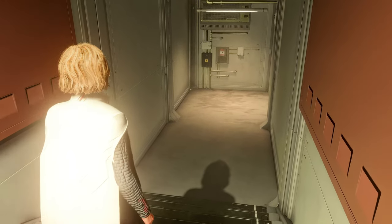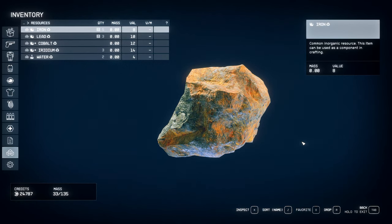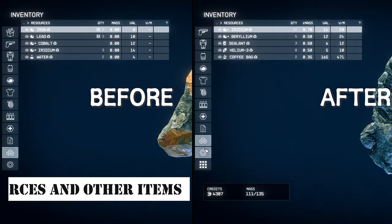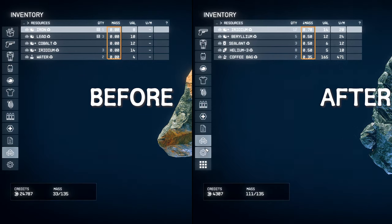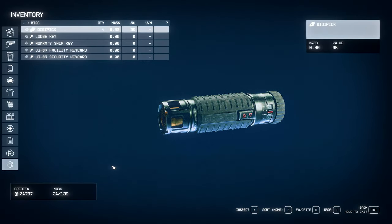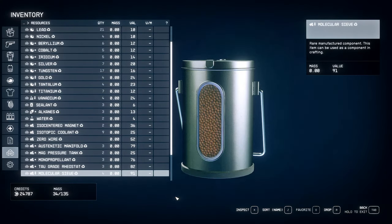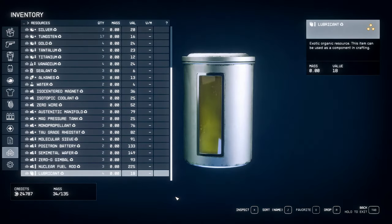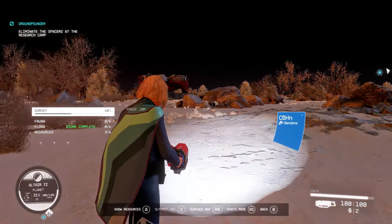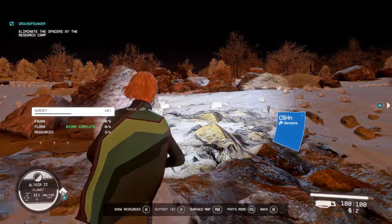Have you ever found it burdensome to carry too many items while traveling through space? If so, try using Weightless Resources and Other Items to solve your problem. This mod eliminates or reduces the weight of resources, medical supplies, food, miscellaneous items, books, and more by half. With this mod, you can have more items in your inventory without worrying about weight limits, and no longer suffer from reduced walking speed or faster oxygen consumption due to excessive weight.